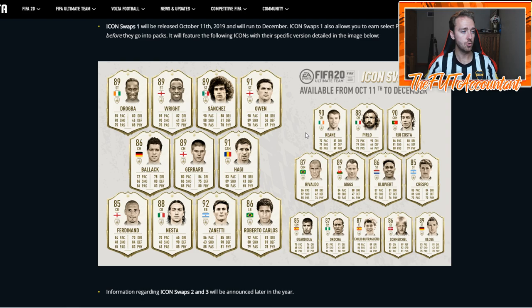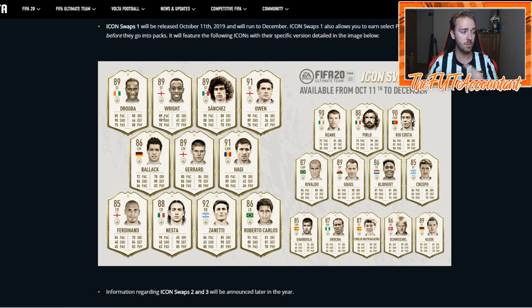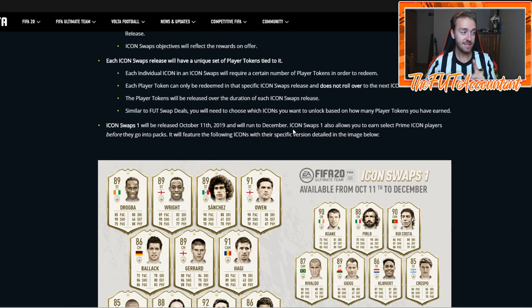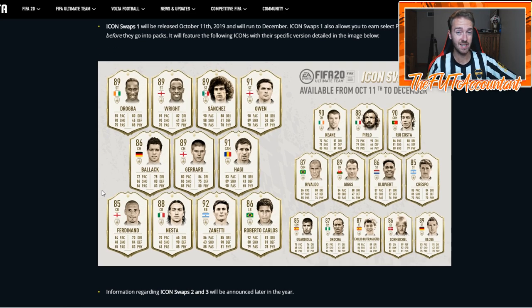This is the first set of icon swaps and there are some big time names in here — Drogba and Wright are two very new icons, as well as Hugo Sanchez and Pirlo. A lot of people are going to want to use those cards, especially Wright, Drogba, and Pirlo. But here's the interesting thing — if an icon has already been released in an icon swap, it will not have any other versions released in a future icon swap.